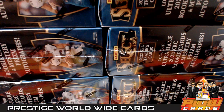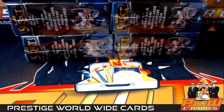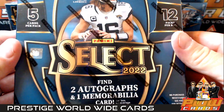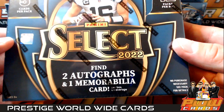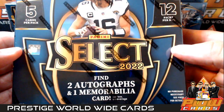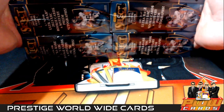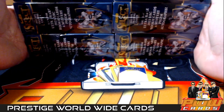What's going on everybody, it's Alex with Prestige Worldwide Cards, pwcards.com. We are here with a six box half case break of 2022 Select Football. Two autographs, one memorabilia card per box on average, five cards per pack, 12 packs per box, six boxes. We are ready to get it going. Thanks everyone for getting in on this break on eBay.